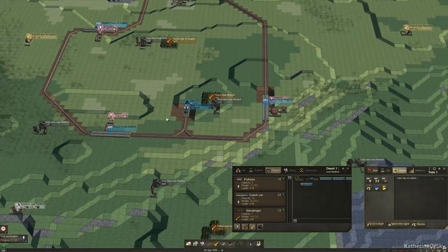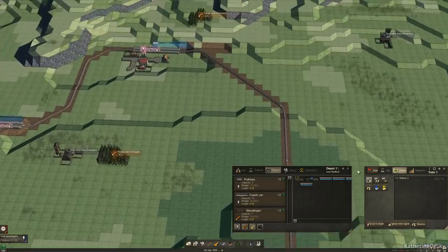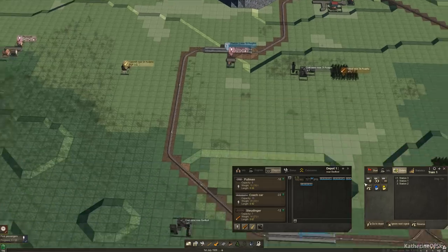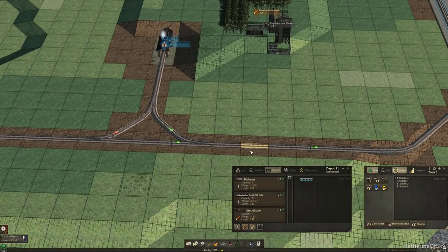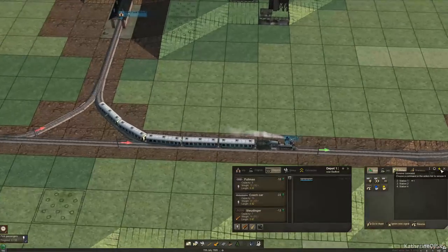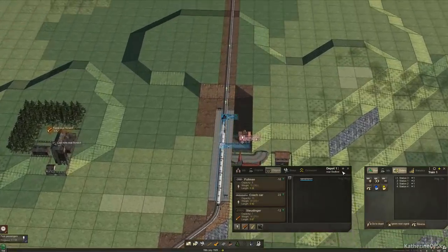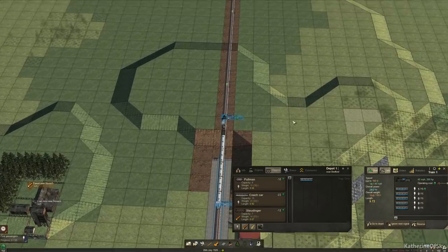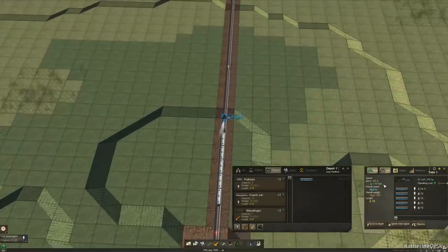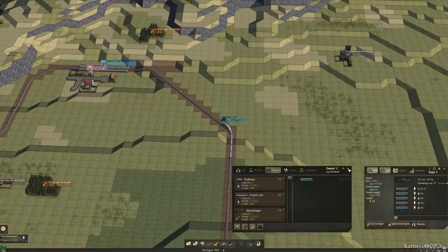I'm going to start this train from outside the depot so new trains can just follow this schedule. On a closed loop you don't even need to specify a schedule since the train is smart enough to go around, but with only one depot for the entire map and branching lines planned, I'll specify the route. This train can go a maximum of 40 miles per hour; if going in reverse it'll go much slower.